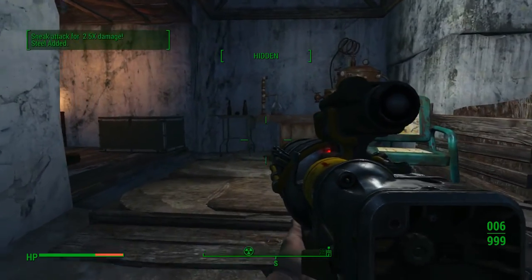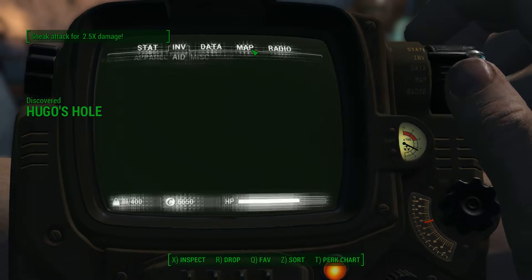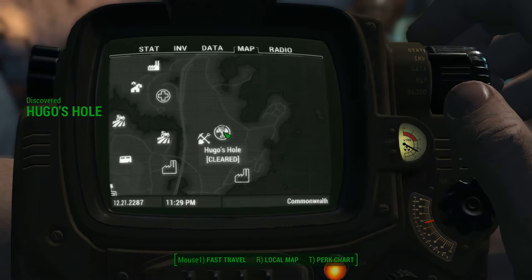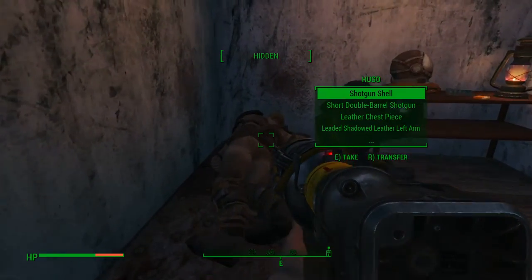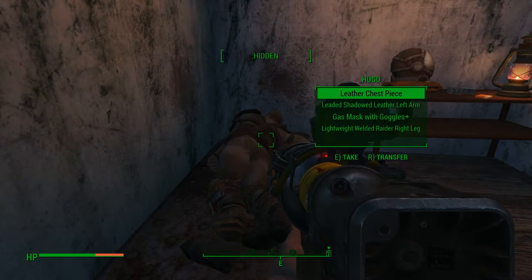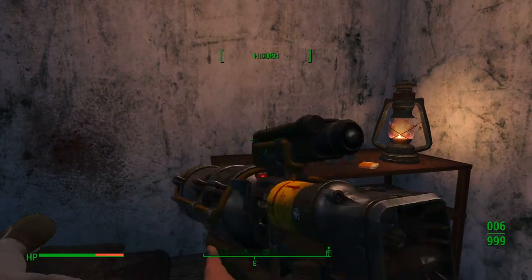And this is Hugo's Hole. You see it just said discovered? That's what confused me — it already said cleared. In here, you'll find Hugo, another chap who didn't make it. We'll take everything he's got, why not? But this is what we came for — the hazmat suit.